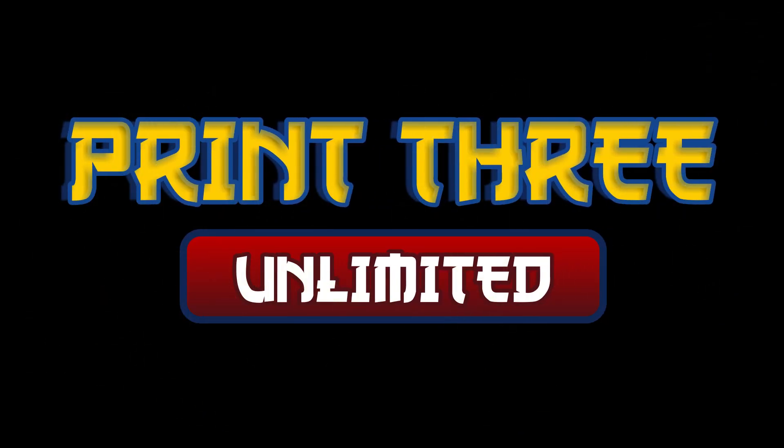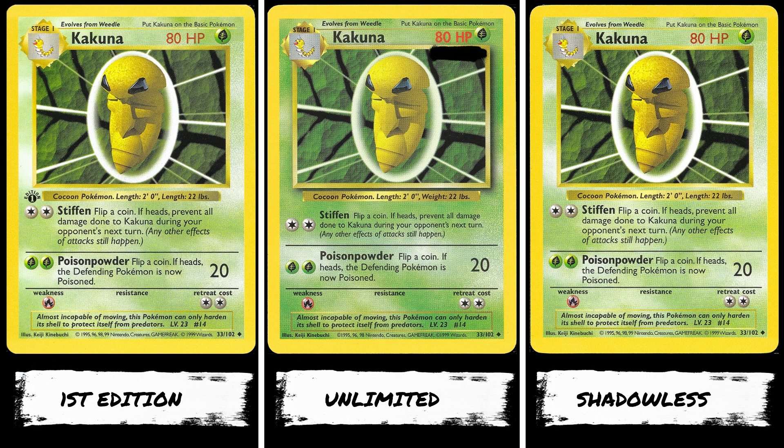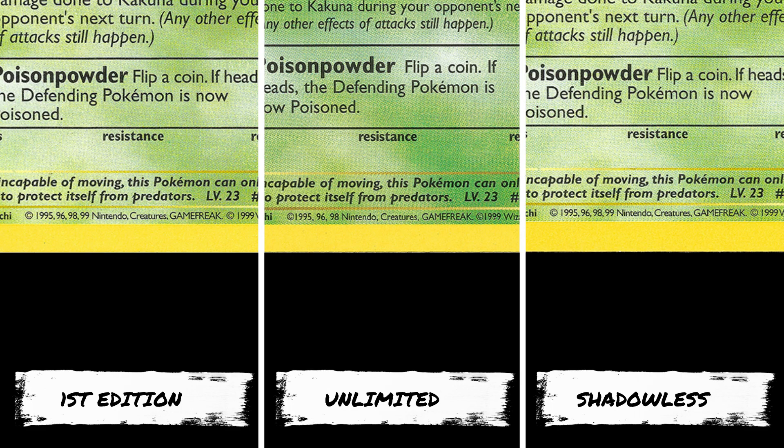The third print run is the unlimited print. This is the most common one of the four runs, and you've probably owned a card from this print. Cards from this run had bolder HP and a different attack text, and included a drop shadow around the illustration window. Also, you'll notice that the background color of the cards have a darker tone, whereas first edition and shadowless have a more lighter tone. The unlimited run also dropped the number 99 in the copyright before the word Nintendo at the bottom of the card, while first edition and shadowless runs have the number 99 included.